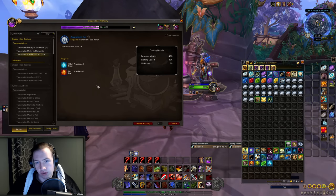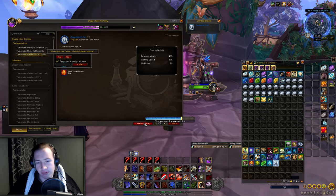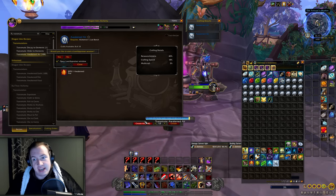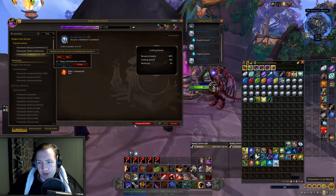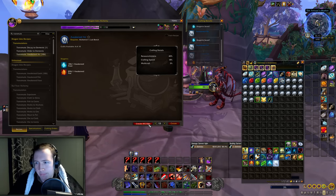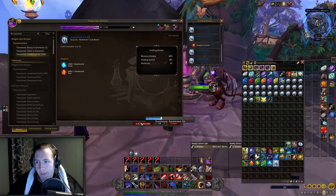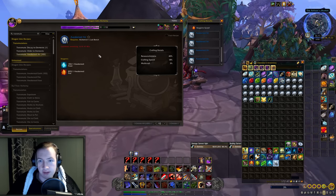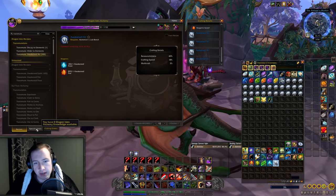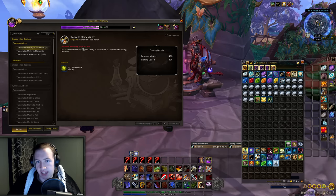That's 10,000 gold just for logging onto this character and clicking a button — actually I have to click multiple times because whenever you try to create all, every now and then it messes up. So here we go — if my resourcefulness procs right here, we just saved 280 gold. Again we saved 280 gold — having resourcefulness is actually pretty huge here. Crafting 5 more... procced another saving right there... no saving this time, 3 more to go. When you craft your last one, you'll see the cooldown starting. Usually there's a 24-hour cooldown on transmuting, but because I have this talent point — transmutation — I can transmute more often than other people, which gives me a 16 hour 47 minute cooldown.